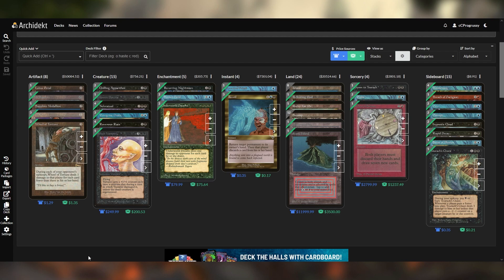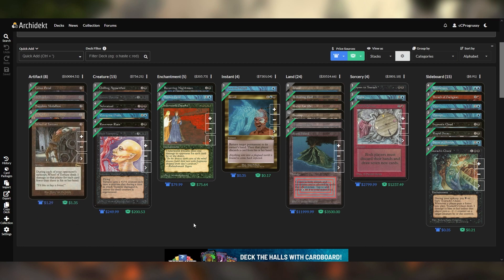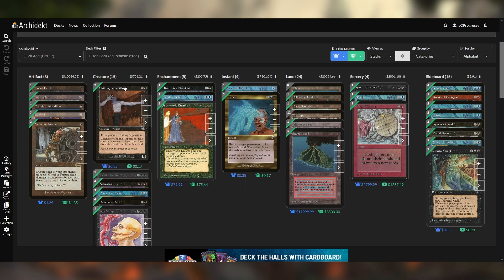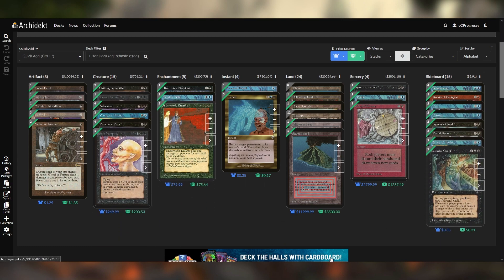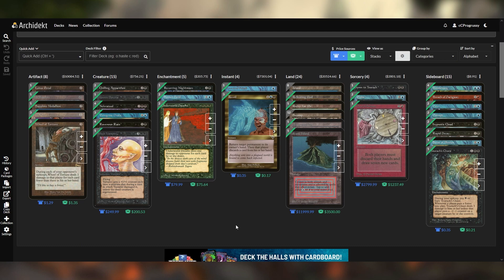I was initially intending to go with a sort of Grixis burn control strategy with a little bit of discard, and then I realized the Rack is back to three — well, to four, but I have three of them. So what eventually turned into essentially just a discard deck with a little bit of blue control. We've got three Rack and two Wheel of Torture, so we've effectively got five copies of Rack, especially with two Underworld Dreams. I'm not terribly confident in this deck, but I think it has potential to win.